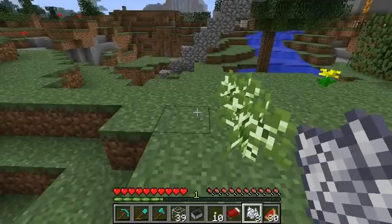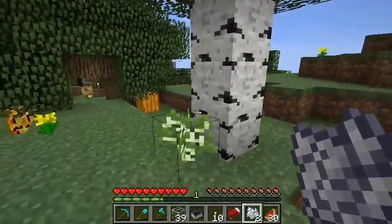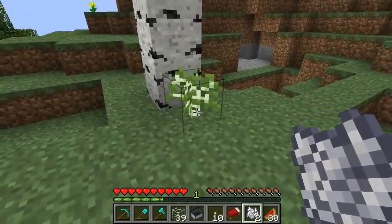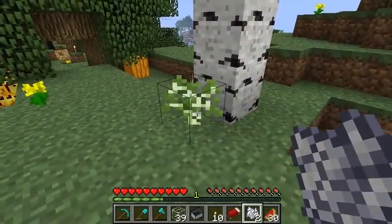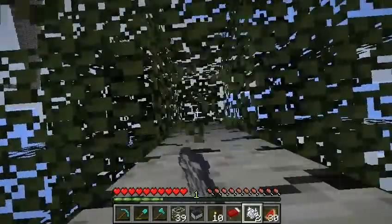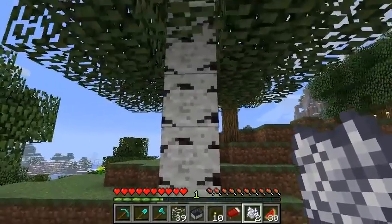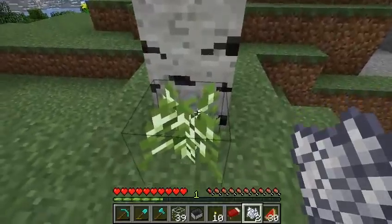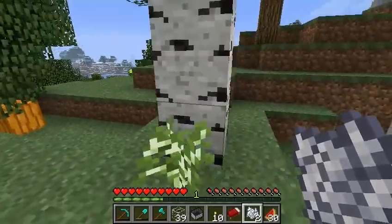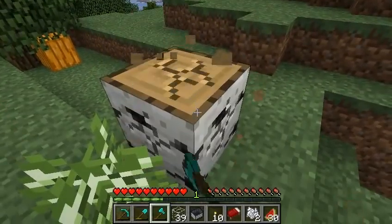Birches don't seem to grow next to each other, so I thought I'd do one quick experiment of just using bone meal to see if that instantly grows a sapling next to another sapling — but it doesn't work at all. What if it's the sunlight? No, it's not the sunlight. It's just that birches will only grow so close to other birches. Even though there's no foliage blocking the sapling, it's either because there's something tall next to it or just that birches won't grow that close together.